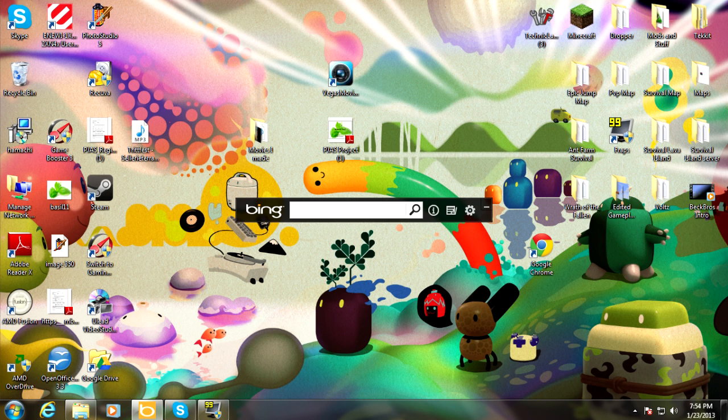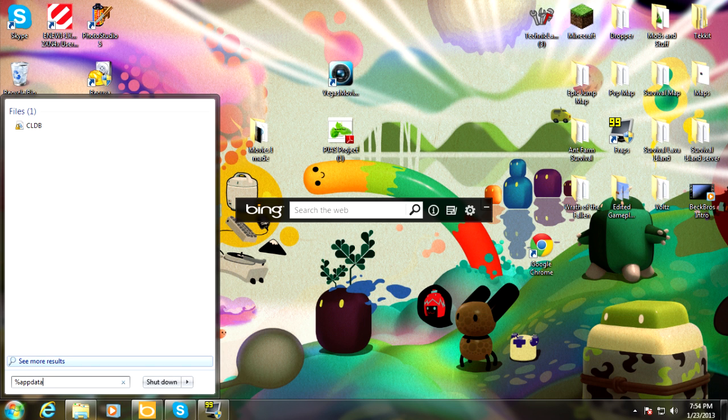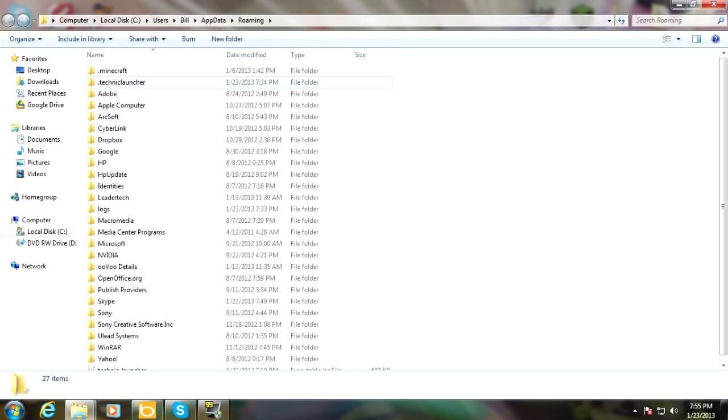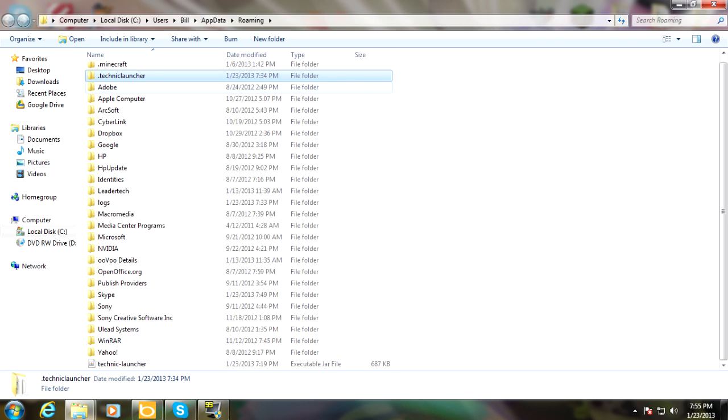So first, I went over to my search and I went to AppData — this will open full screen for you. What you're going to do is go to the Technic Launcher folder and you're basically just going to want to delete it, and also any other things you have to do with Technic — just delete them all.